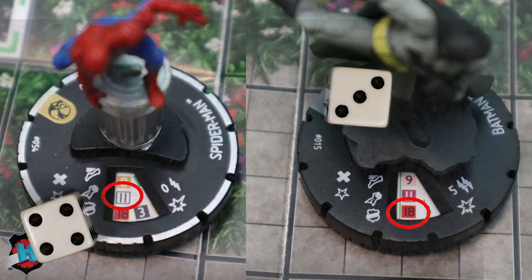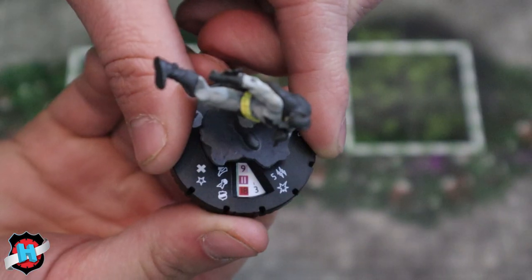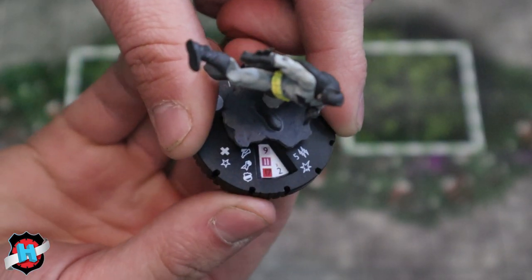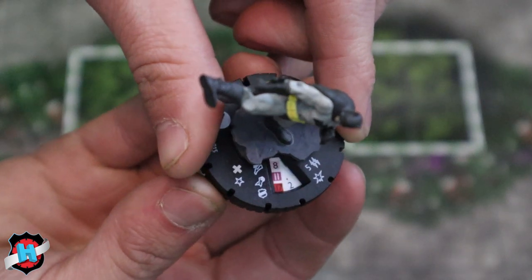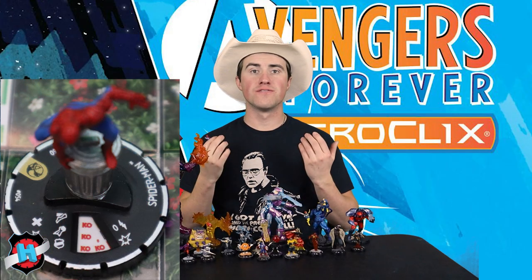So what happens next? After a successful hit, we look at the fourth combat value — our damage value. This number signifies how many times you would click the dial. In this case, Spider-Man has 3 damage, so we click Batman 3 times. Once a character takes enough damage, you'll eventually see 4 red KOs, meaning they're knocked out and you remove them from the game. Whoever KO'd the figure is then going to score their points.